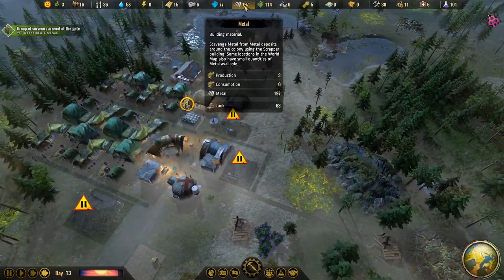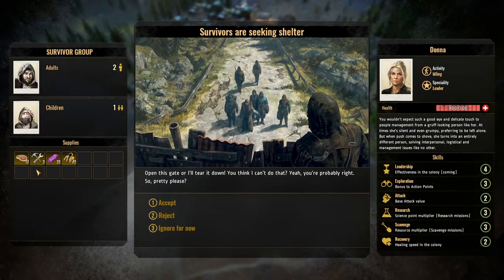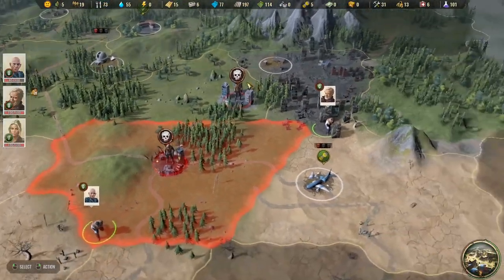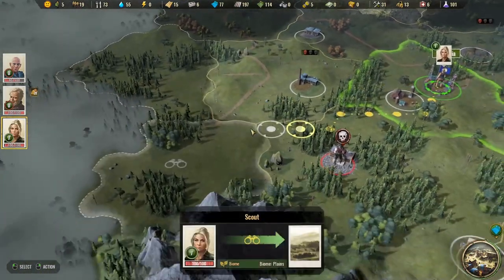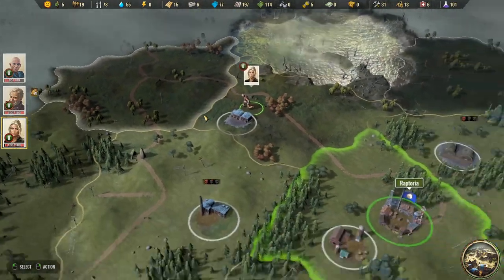We've got survivors here already — two adults and one child. We have Donna, who is a pretty good explorer and very good at leadership. Colony effectiveness is coming soon, so there will be benefits to keeping specialists inside camp too — maybe making people more effective, or if there's disease, a doctor specialist could help disease be cured faster or spread less. Let's welcome our new people. Donna can go out and do some recon.